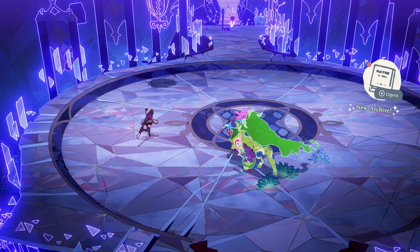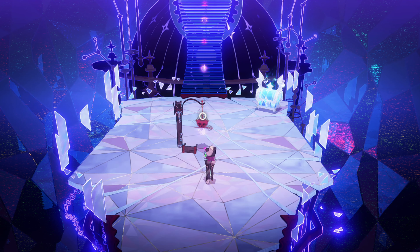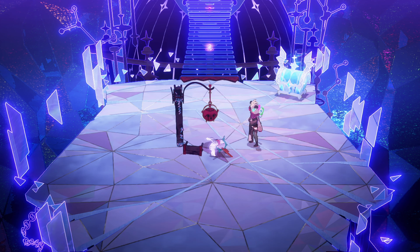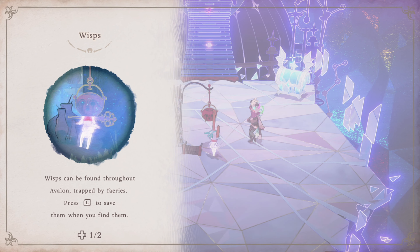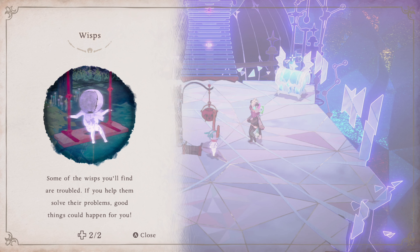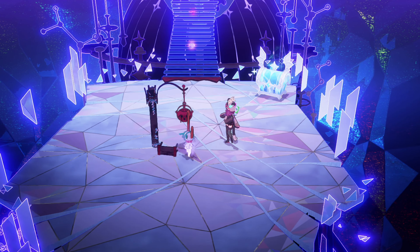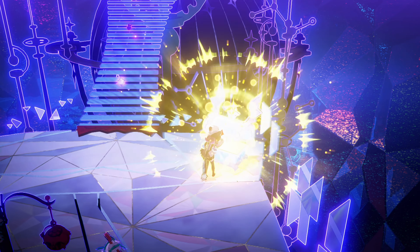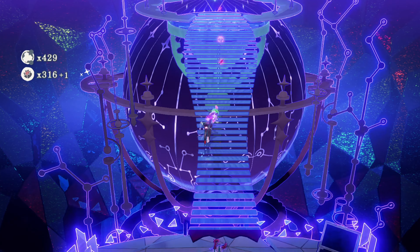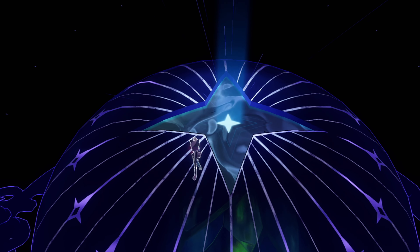A little rough but it certainly could have been worse. Let's get out of here and save our first slash second wisp. Look at that — he was like, skewered through the neck. Wisps can be found throughout Avalon, trapped by fairies. This is our new type of collectible, and it's imperative that we rescue them because you cannot get all of the remembrances if you don't rescue all the wisps. They also give you quite a few prizes for finding them. We'll open this up for our hard-earned piece of flower.